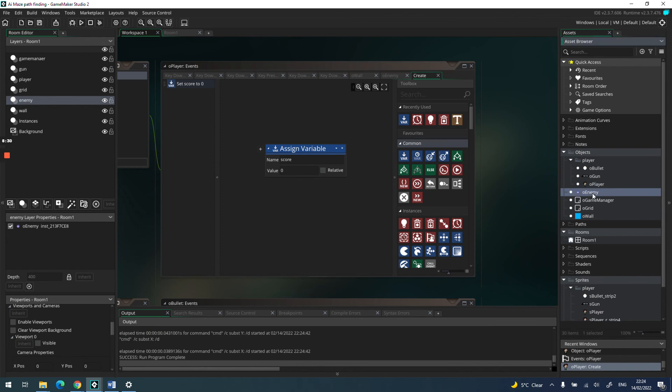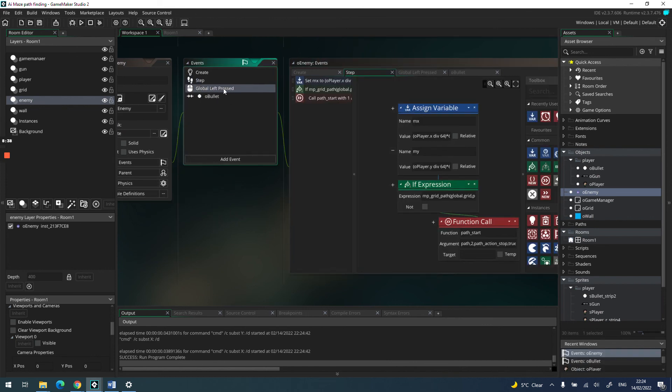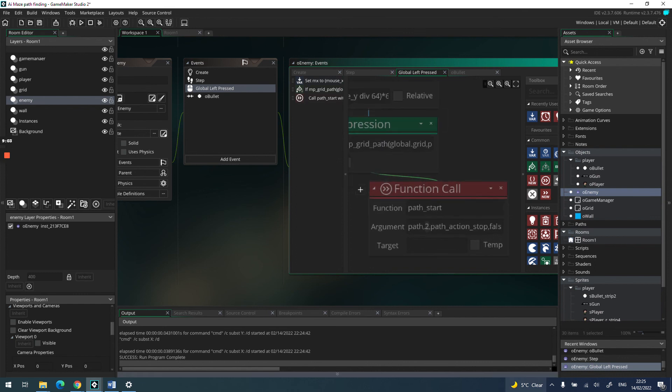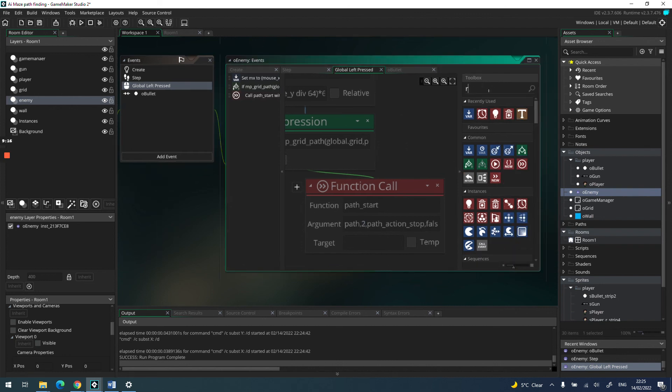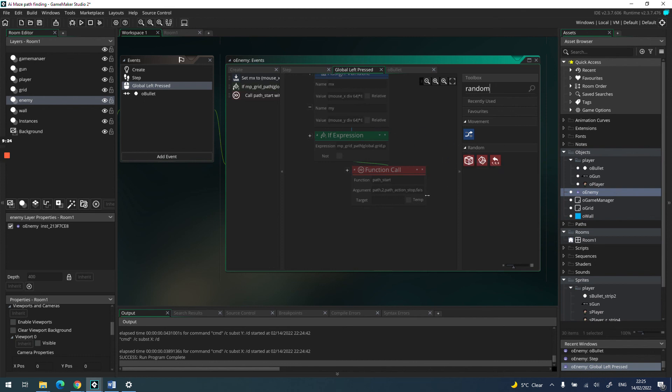If you want to make the enemies faster, go into the enemy object's step event. I followed a really good tutorial — I'll put a link in the description — which was done in GML but I converted it to DnD. Instead of a global press I used the player object, but the process is the same. Change the speed value from 2 to 4, 6, or 8 to make the enemy faster. You can also use a random number generator and assign it to a variable.